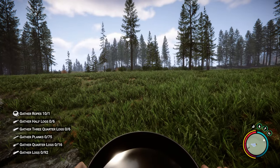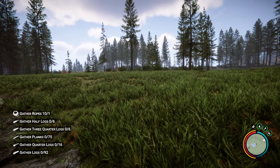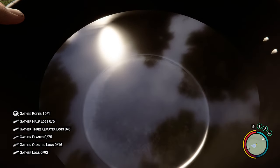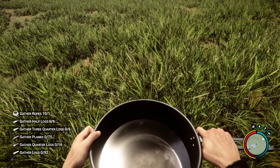To cook anything in the game, you have to fill the pot up with water. But you can also put it away and then bring it back out, and you can actually drink out of it — meaning now you actually have a double flask. You get four sips and it does the same amount of hydration as the flask does.